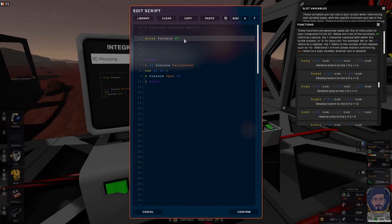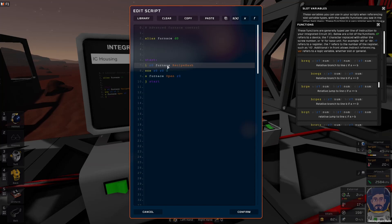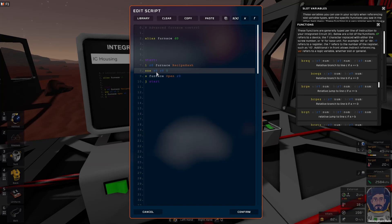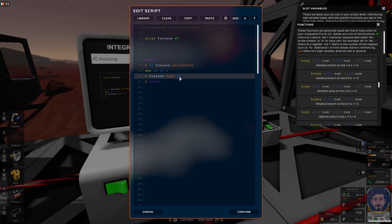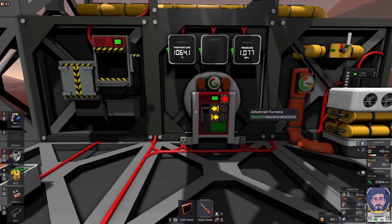And there we have the code for it. We've set an alias to pin T0, calling it 'furnace' to make our code a bit easier to read. We've got our loop — start through the code and then jump back to the start. First we load the recipe hash from the furnace and store it in variable R0. Then set not-equal: if R0 is not equal to 0, save the variable back into R0 — so it'll either become 1 or 0, true or false. Then we save that back into the 'open' command. If it is not equal to 0 we get a 1 which opens it; if it equals 0 we get a false which is 0 and closes it. Three lines of code inside a loop, and that'll eject our ingots whenever they're ready. Confirm and export it.